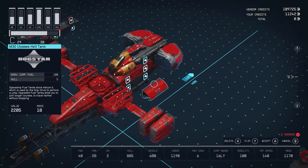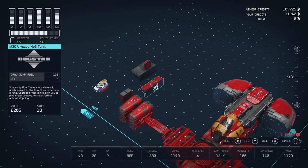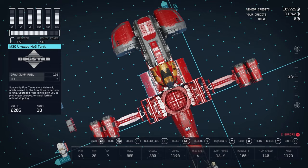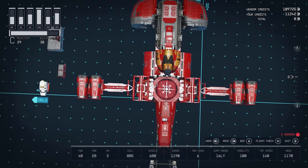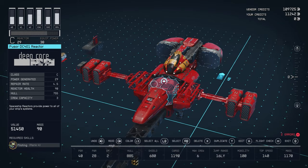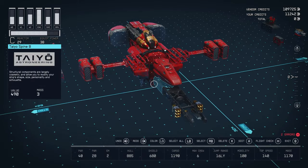We also need fuel tanks for our grav drive. I use the M30 Ulysses tanks because they're 100 units of fuel each, giving us 200 total, plus a cool shape from the top down that's similar to the anime — the way the metal shapes around the cockpit.